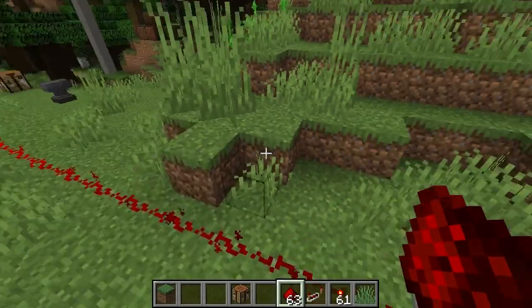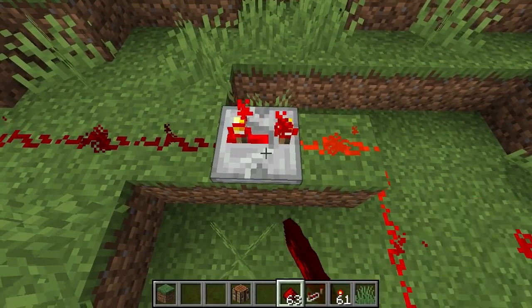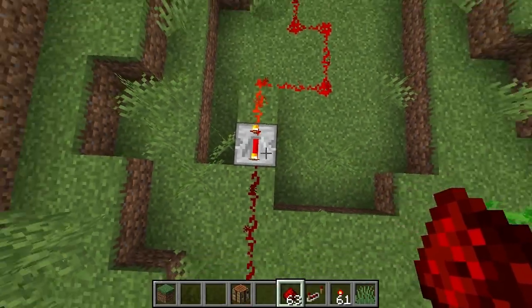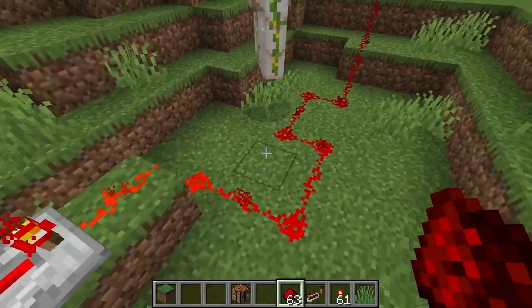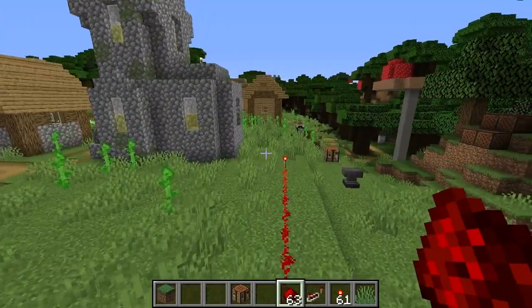Now, the thing with redstone repeaters is when you use them to extend redstone power, you can also put a delay on them just by right-clicking. Also, you can see there's an arrow pointing a certain way — it's hard to see, but it means the redstone power only goes that one way. So if you power it from the other direction, it will stop right there and won't go further because it only goes in the direction of the arrow. That's something important to note when using this to extend power.